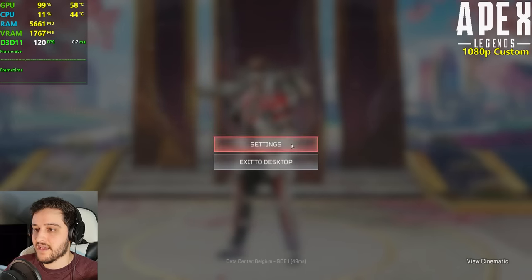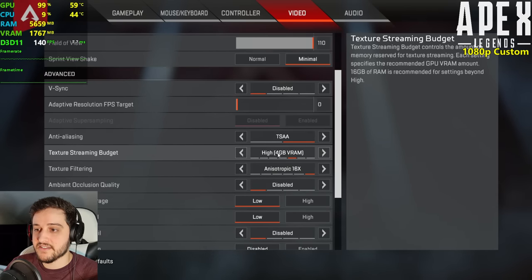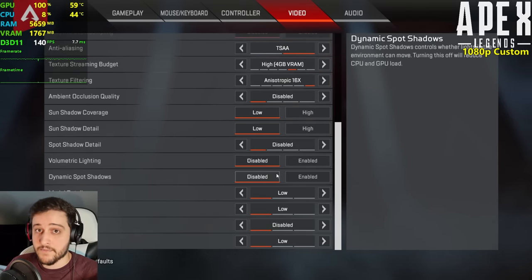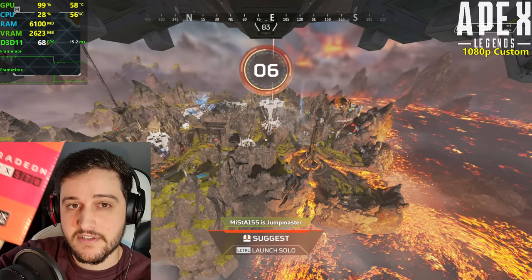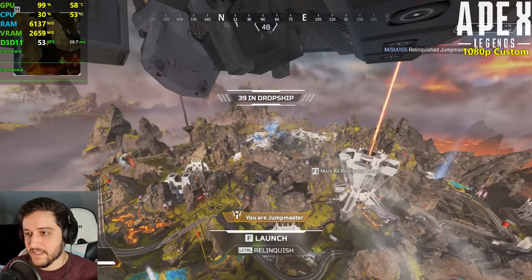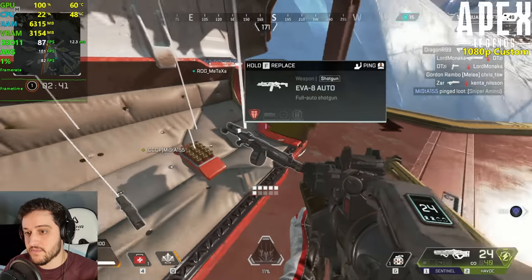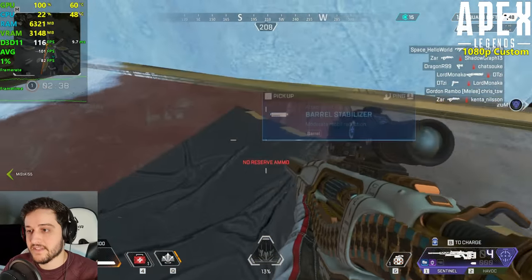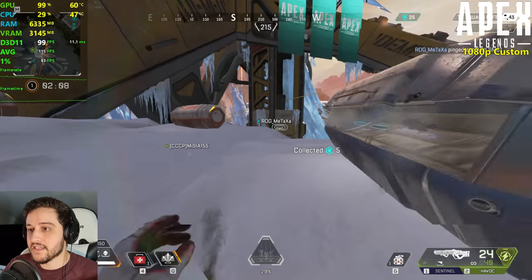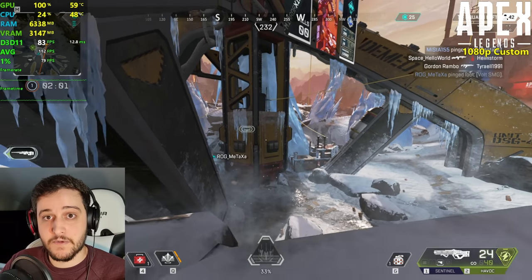Now playing Apex Legends at 1080p, 1920×1080, 110 FOV, V-Sync disabled, TSAA anti-aliasing, high textures, anisotropic filtering at 16x, everything else at the lowest. This is how I personally play this game. We're on the most demanding map so far. Looking in this direction: 150 FPS. Looking toward the most demanding point in the entire map: 80-something FPS. Really good results.